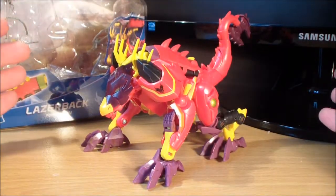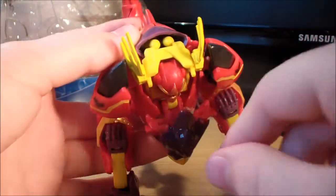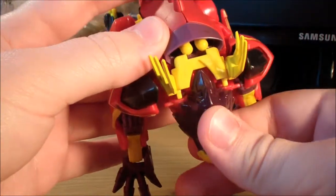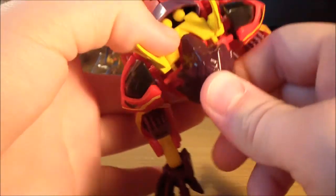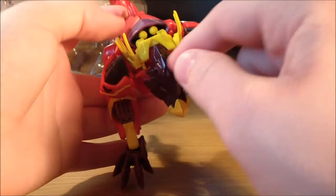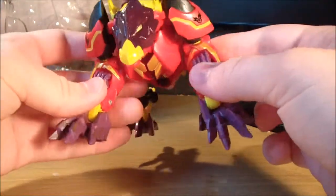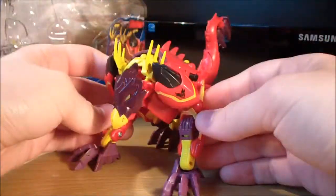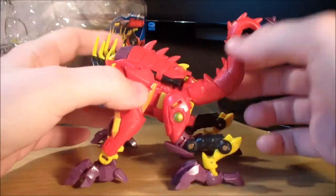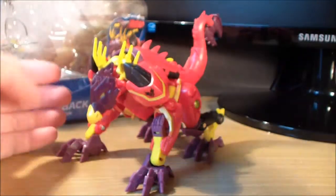I have a few gripes about this beast mode. One is the head — it doesn't seem to lock into place on mine. You can see that there are two little tabs or peg holes there, and it looks as though they are supposed to actually peg together, but they really don't, and that kind of sucks. Also, I really don't like the fact that you can see the hands here — he's just got his hands on his arms in his beast mode. I really don't like that. Also, I really wish this tail could sit down a little bit further. It always just seems to be stuck up, and it's kind of annoying at times.